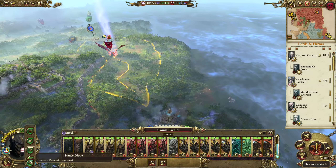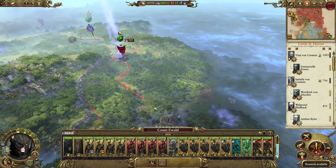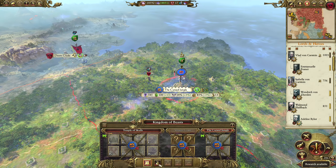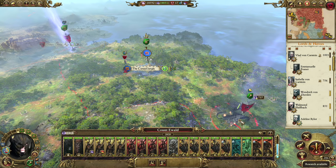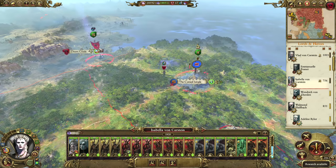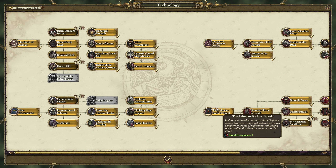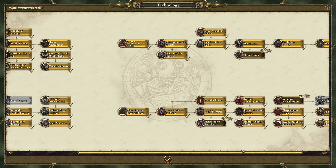Count Ewald — I might just put him into Raiding stance because then he stops taking Attrition and can head down south towards the Temple of Skulls. If I'm patient, I might actually take Count Ewald to the Cursed Jungle again with Isabella, and then we can smash them at the Cursed Jungle, move to the Golden Tower, and wipe out that army. That might be a better way to do it, just so that we don't lose Teotiqua. What's our next technology going to be?